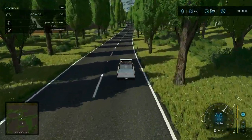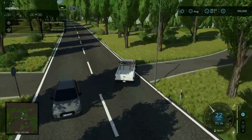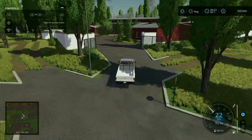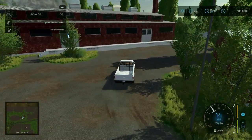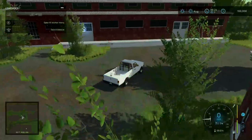Coming up here on the right is our first point of interest. The road network on this map is very difficult to read and very complicated. Being an American, I've never seen a road network quite like this — make sure you're paying attention to the road signs because there's a lot going on.